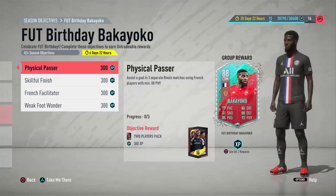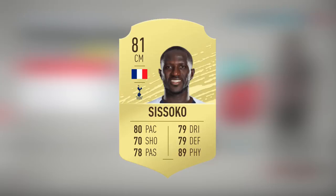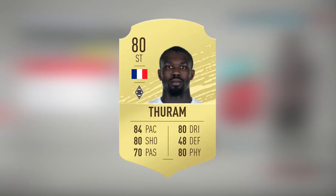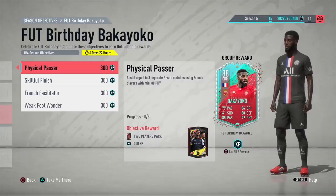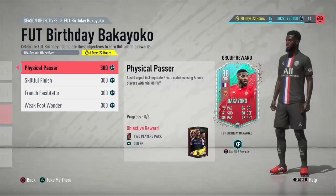First, the Physical Passer objective. You need to play three rival games — they don't have to be wins — and in each one assist with any French player with at least 80 physical. Some cheap players you can use are Sissoko, Haller, Moussa Dembele, Marcus Thuram, and Ferland Mendy if you bring him up from fullback. This shouldn't take too long; just play those three games and make sure you get those assists.